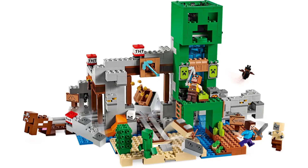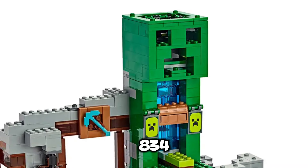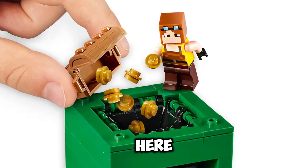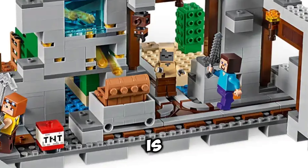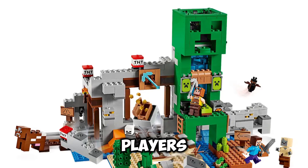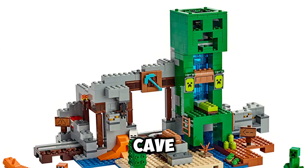In spot number 9 we have the Creeper Mine. This set comes with 834 pieces, so we've broken the 800 piece mark here. The Creeper Mine is quite an old one to be honest — basically players have built a Creeper next to a giant cave.